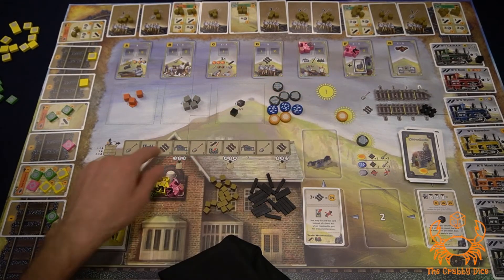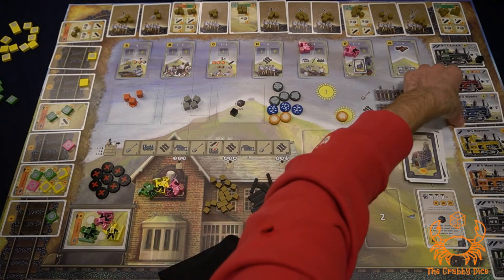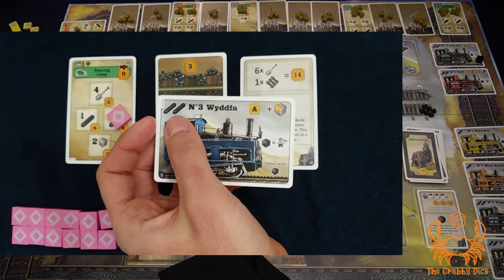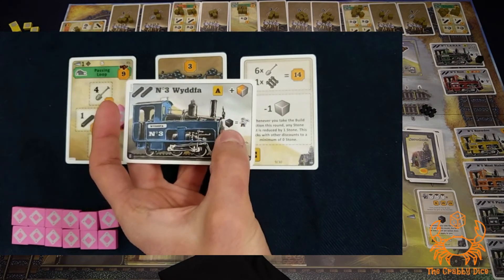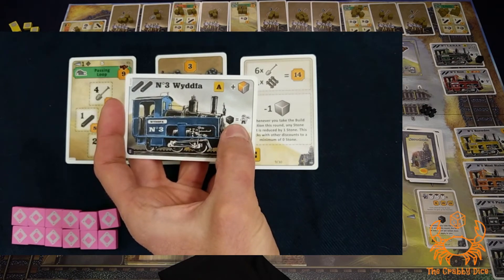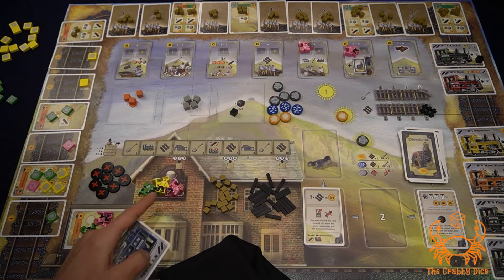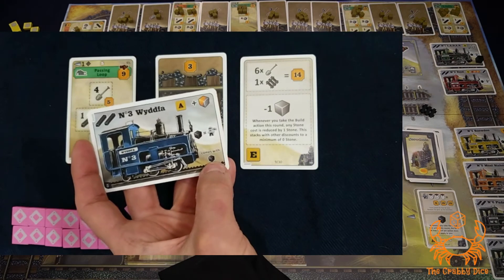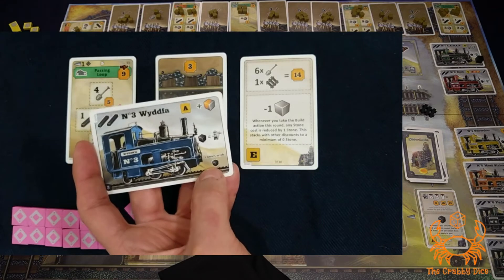The next action is build station or buy a train. You can't buy a train until a specific event is triggered. Buying a train is straightforward — the cost is in the top left, and the top right shows the ability it grants you. The middle reminds you that at the beginning of a turn you can pay a coal for the extra worker from the pub, who returns to the pub at the end of the turn. The bottom right indicates whether the train comes with a coal cube when you purchase it.